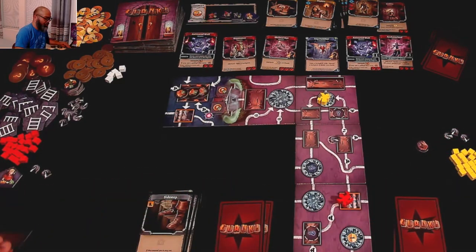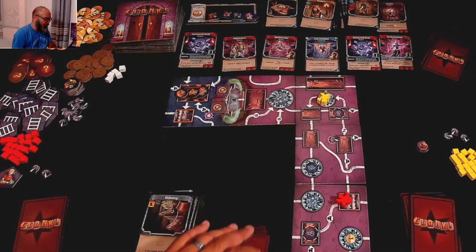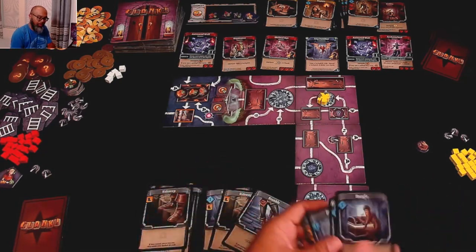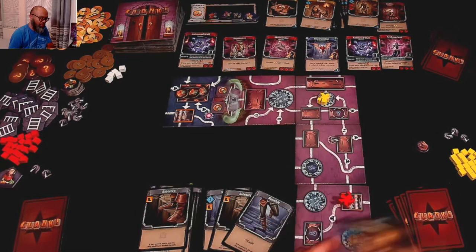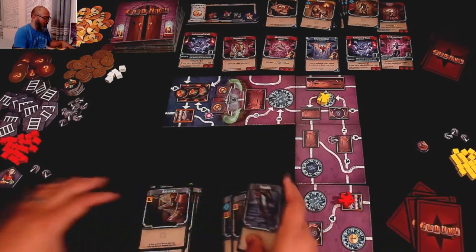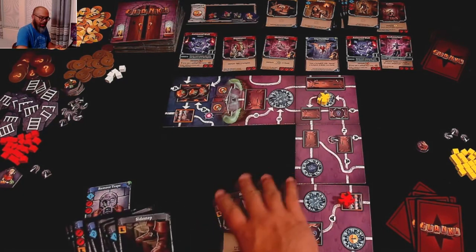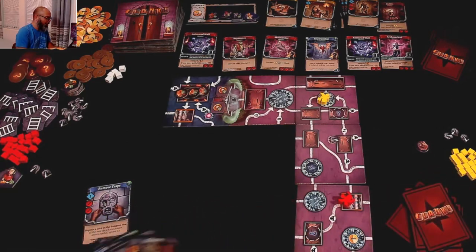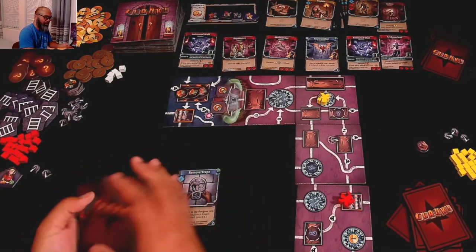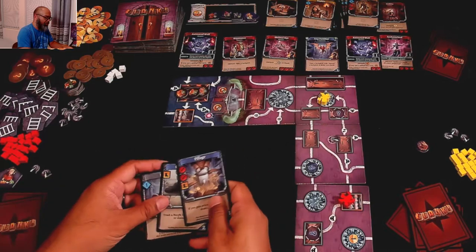I notice I got some cards mixed up between my deck and Michelle's. I sort that out, reshuffle to make it fair, and draw five. Now I've got a ton of movement, some swords, a Sidestep, a Scramble, and a Stumble — so I add one Clank. I've got four boots total.